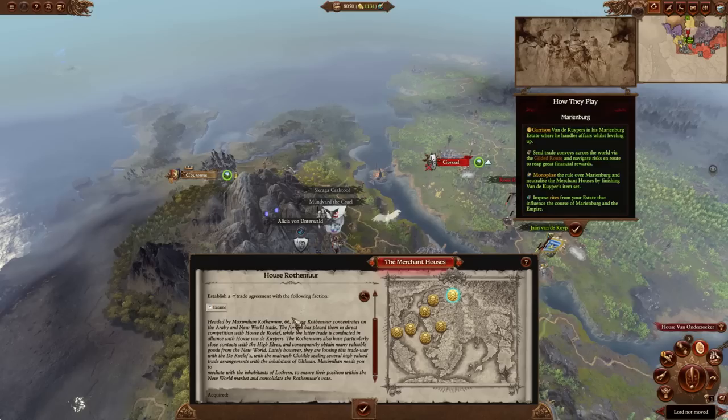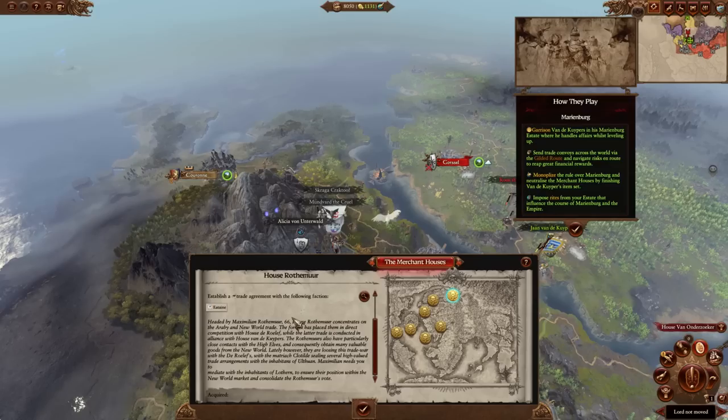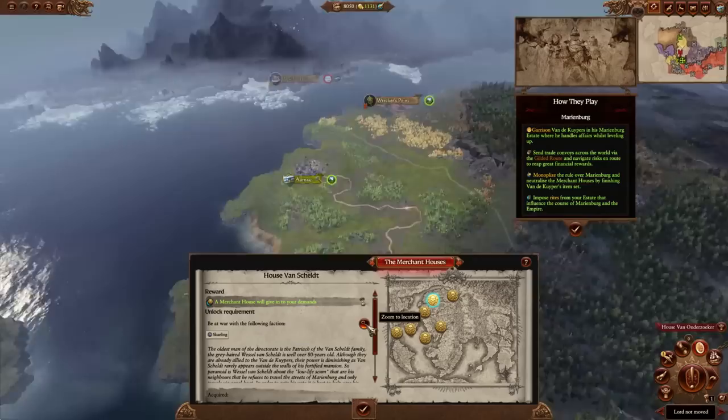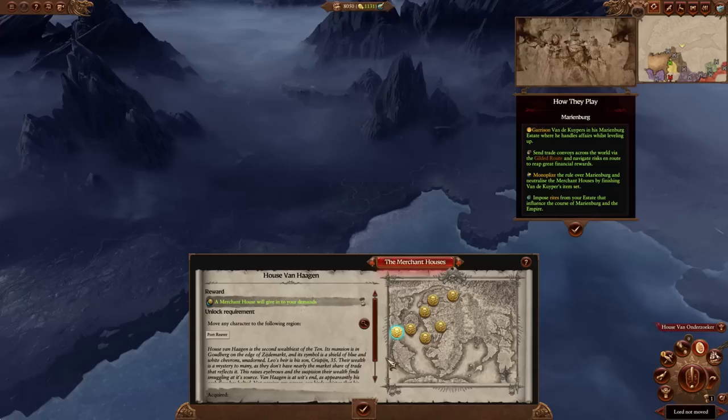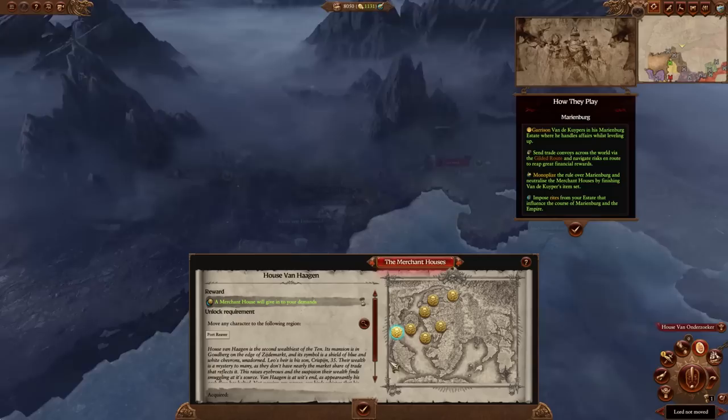There is literally so much, like for example getting merchant houses. This is essentially a questing system taken from the Vampire Coast, and it will give you reason to go to Norska, Lustria, Estalia, the Border Princes. It's pretty cool because it adds a sense of purpose. I like that it gives you a sense of direction for campaigns — even though this is Immortal Empires which is more sandbox, the Vampire Coast way of subtly including this stuff just makes it a lot more fun.